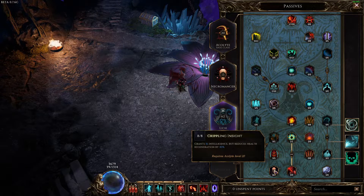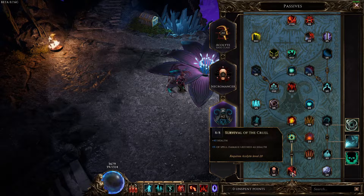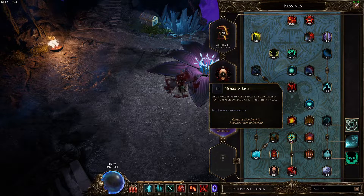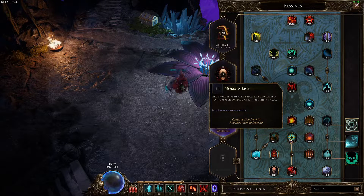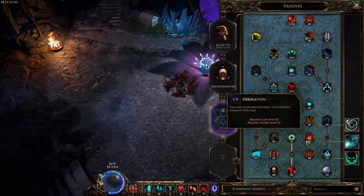In the Necromancer tree, take eight points in Elixir of Hunger for 40 health. We're taking health because the more health you have, the more ward you generate with Exsanguinus. Reclamation of Souls grants 35 ward when a minion dies — but we really want that 35% ward retention. That's all we need in Necromancer. Then in Lich, take eight points in Crippling Insight for 60 intelligence. The reduced health generation is actually fine — we don't want much health regen anyway.